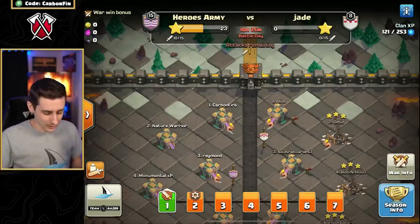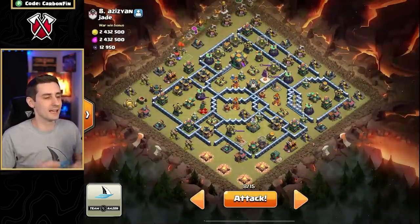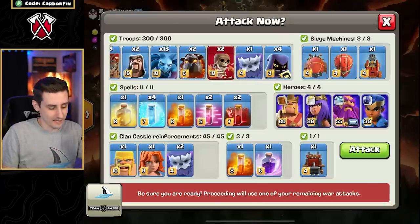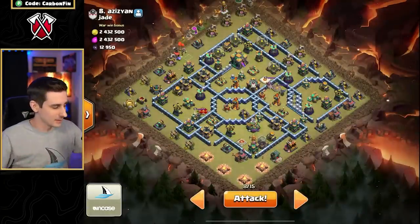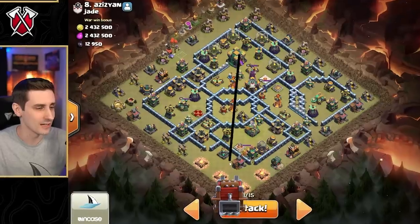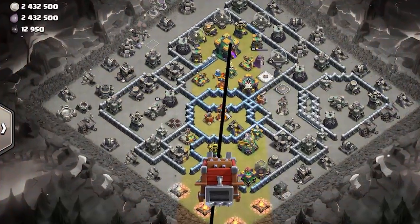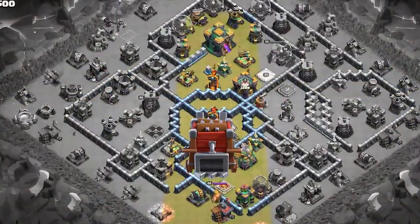We're going to come in with two Lalo attacks, and this first one is going to try to replicate what Nechoa did against Vitaeng — coming in with a Sui Lalo and then a heal spell over the Town Hall. This is going to involve a Log Launcher that cuts across the base like so, and the Logs are going to be responsible for taking out this portion of the base, including the Inferno Tower.